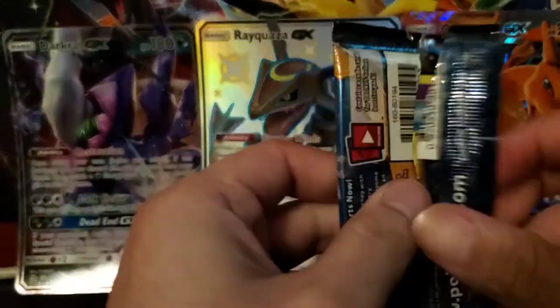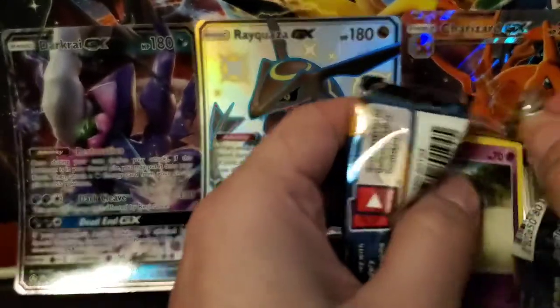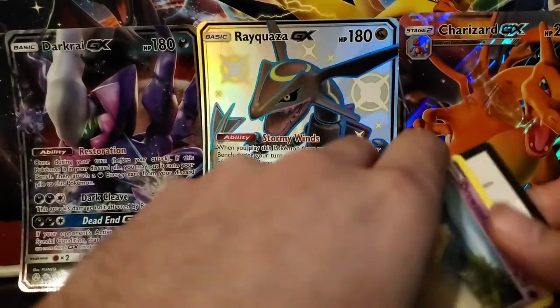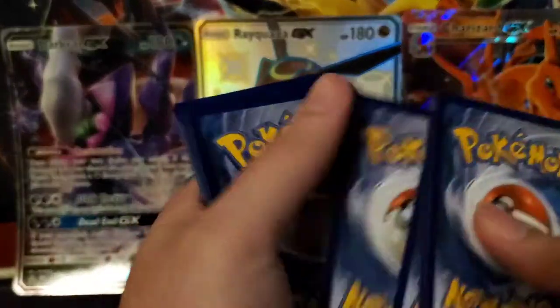Still going with the Sun and Moon base set. I haven't really seen much of this on YouTube at all. We have another code card — that one's a green code.